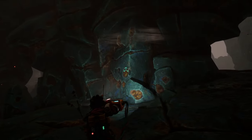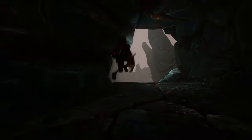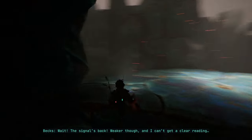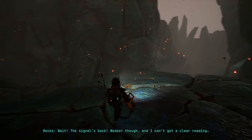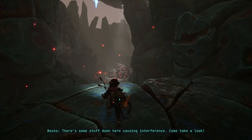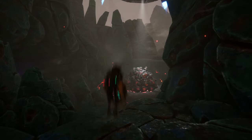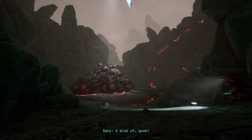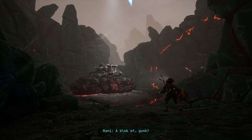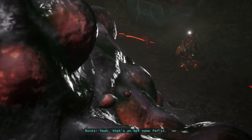Okay, so we can suck — looks like this is aiming. We can jump. I don't know what else we can do right now. Wait, the signal's back. We can go — I can't get a clear reading. There's some stuff down here causing interference. Come take a look. Oh, is that the gunk? What in the world? Certainly looks gunky. A blob of gunk. Yeah, that's an apt name for it.